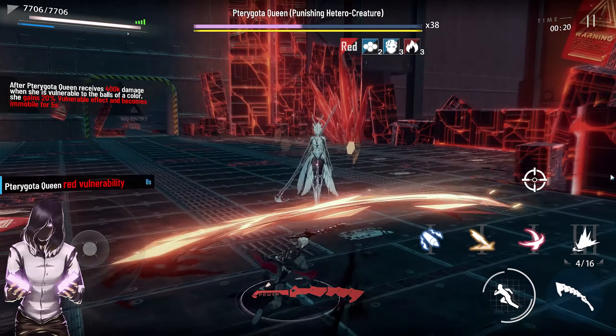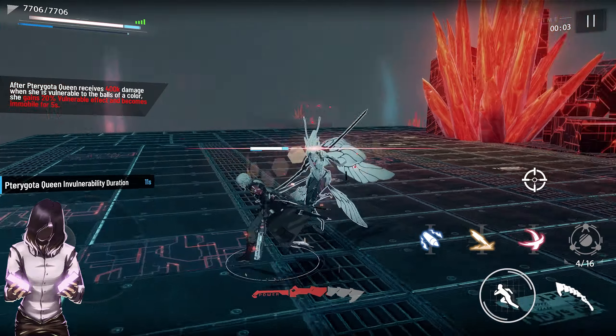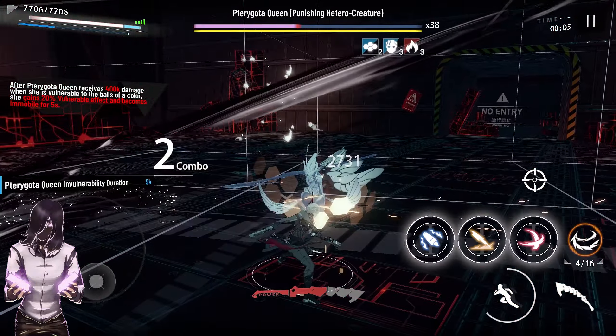The white orb has three levels: level 1, level 2, and level 3. Once you have built up a full gauge, you can ping an orb multiple times and it will look something like this.